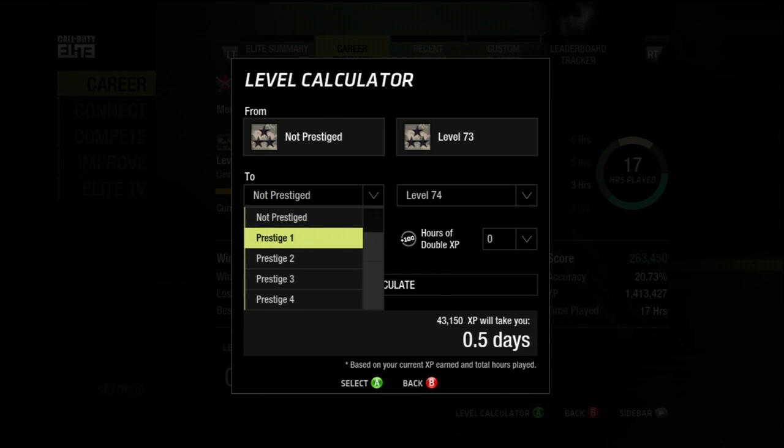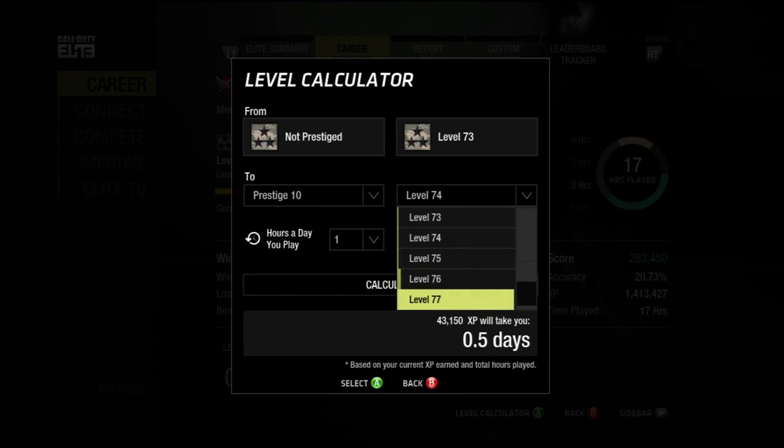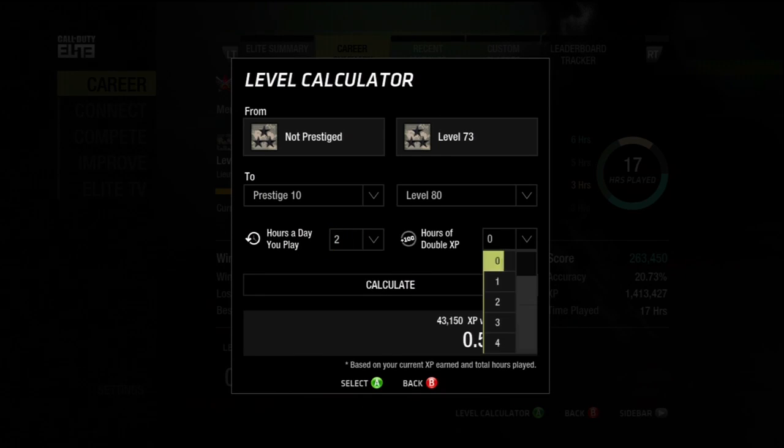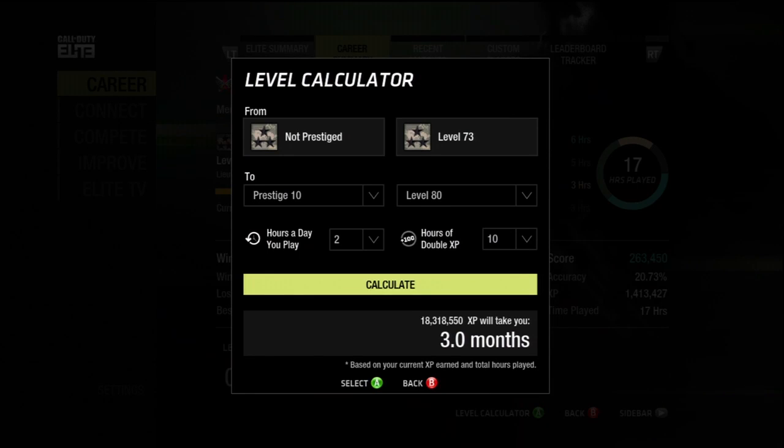Just like on the website, if you've seen the other video, you can set my rank — I'll go ahead and set Prestige 10 max rank. It asks you how many hours a day you play; I'll put approximately 2. And say that I have 10 hours of double XP waiting for me. After you choose Calculate, it'll give you an approximate time it will take to reach that in-game rank.